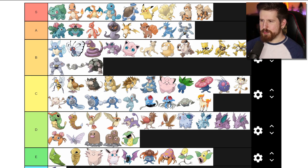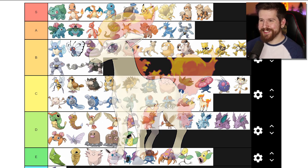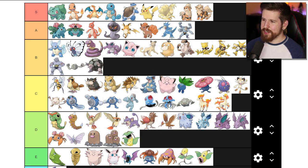Ponyta is a horse whose mane and tail is on fire, so it's a fire Pokemon. Rapidash is the same thing - it's like an older horse but with a horn, so it's a unicorn. A lot of people don't categorize Rapidash as a unicorn, but it's got a horn - makes sense to me. I'm not big on these - I think there are better horse Pokemon in the series if I'm honest. I'm just not too high on Ponyta and Rapidash.